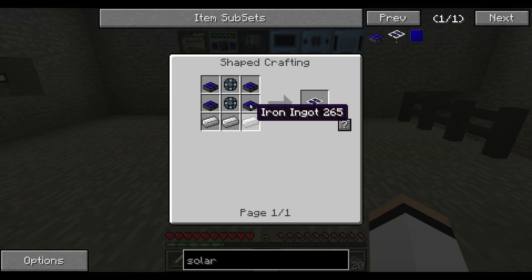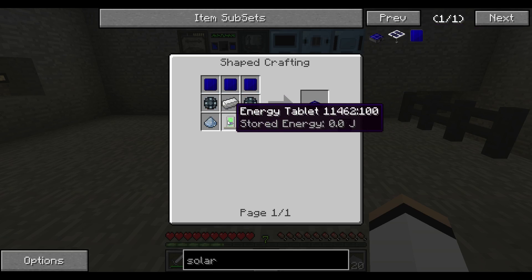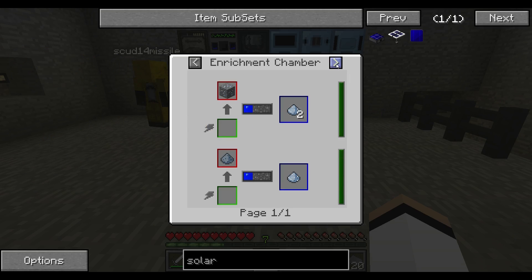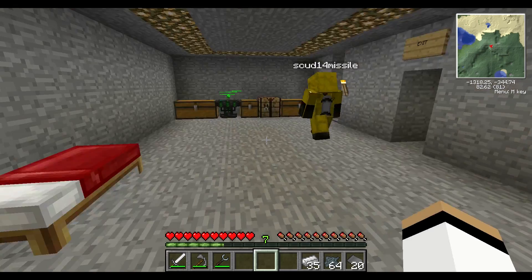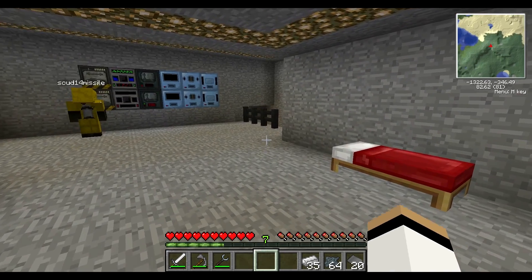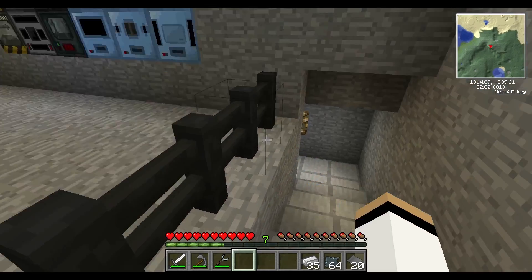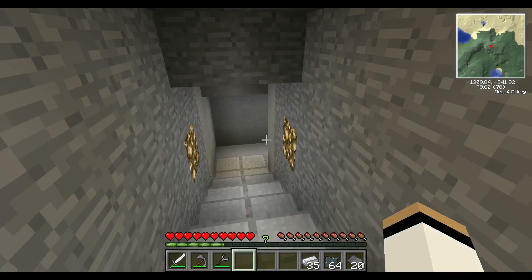Do you know how difficult solar panels are to make? They don't seem that bad. They take forever. We need an energy tablet, which isn't that bad. iPad! And platinum dust. It's not the BBC — you can call it what it is. It's an iPad, isn't it? No, it's not an iPad — it's an energy tablet. Do we have any platinum ore? No, we don't have any platinum ore, my friend. Well, we're going to have fun. Maybe I should just leave my hazmat suit on, then when I accidentally wander in, I won't start to die.